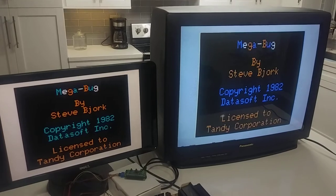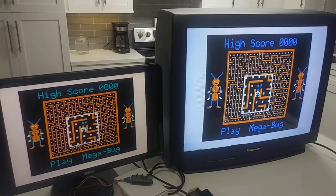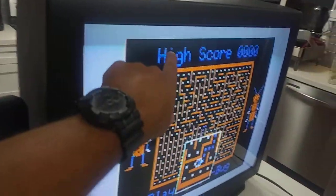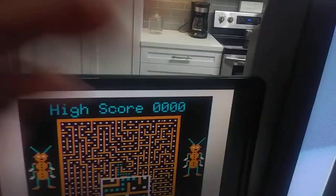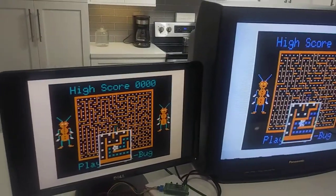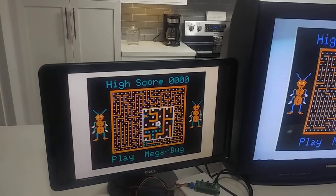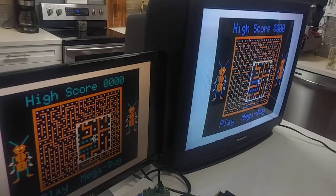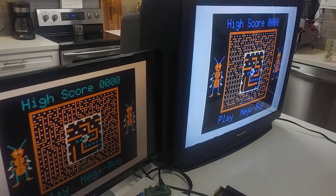I just loaded Megabug. This looks pretty close, except the lettering here is blue and over there it's teal or something. The orange looks okay, it doesn't look too different. If I angle it like this you get a better view of what it looks like.